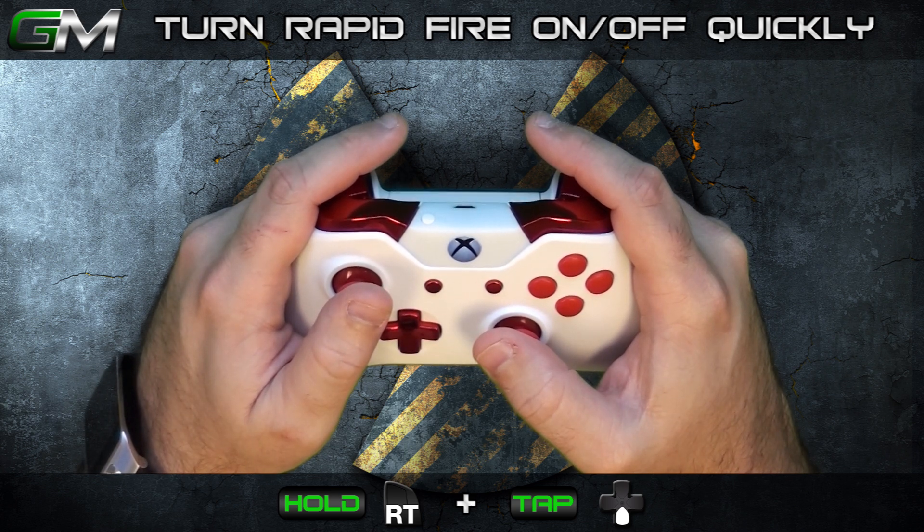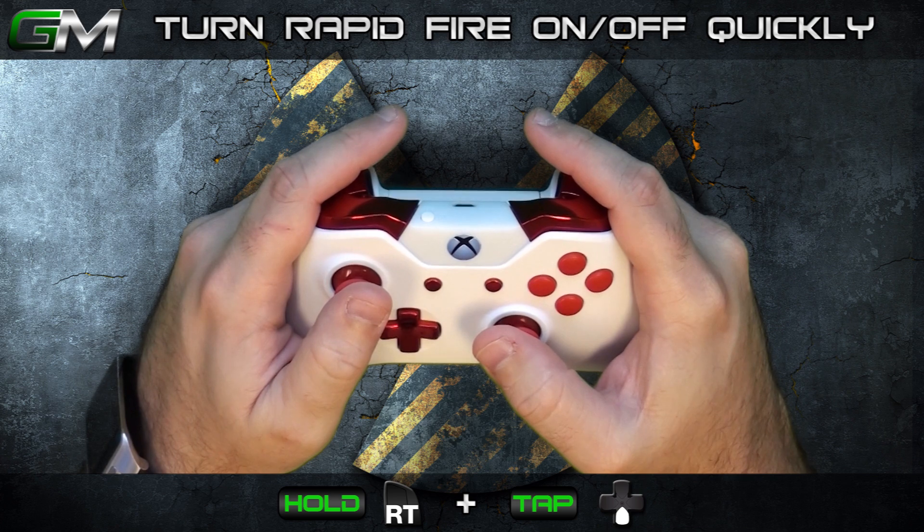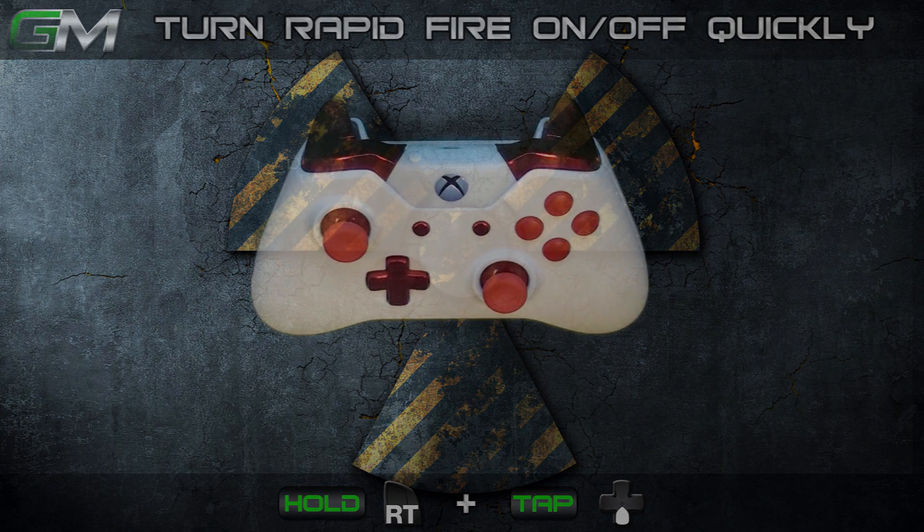If your rapid fire was turned off prior to this step, this step will turn your rapid fire on. If your rapid fire was on prior to this step, this step will turn your rapid fire off. This allows for fast enabling or disabling of your rapid fire.